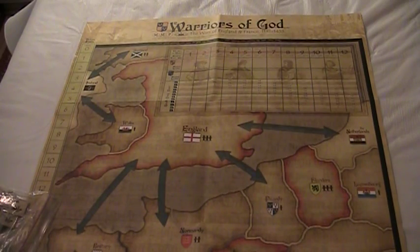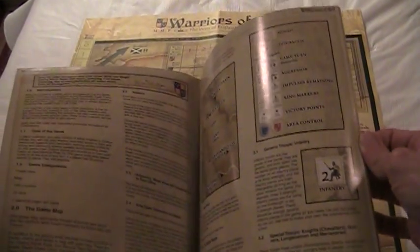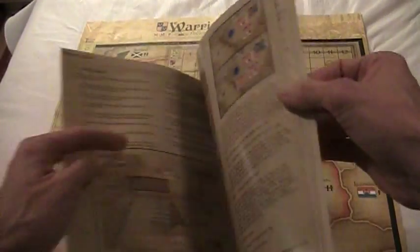What you have is a rulebook. It's a very accessible rulebook. As you can see, it has a lot of illustrations and a lot of examples of the game, so you really won't have any problem going through it and learning the game. It's pretty accessible.